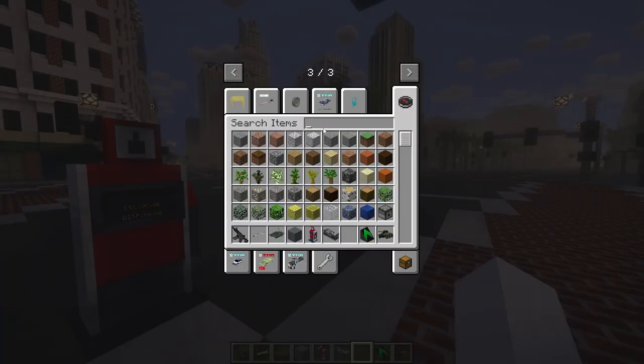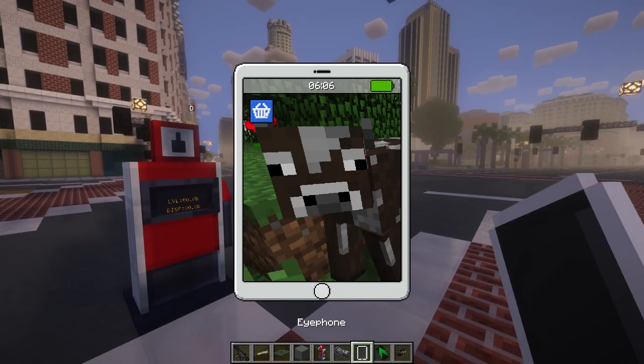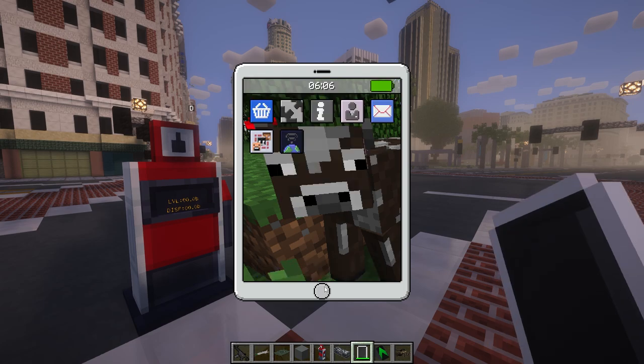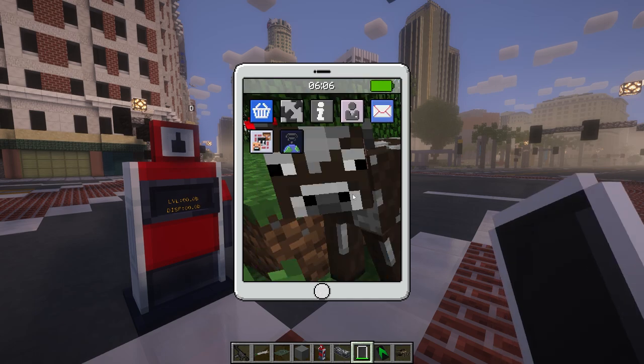I was also told that there's a phone in this game. Let's see — wait, iPhone? No way this works. What is this? Not connected? Nothing happens when I click buy. What about if we go to the eye area? It shows the OS. This is wild! This is like a miniature iPad inside Minecraft.